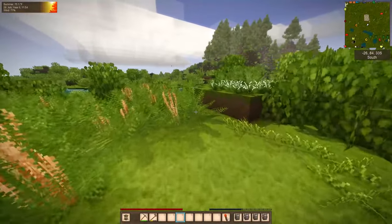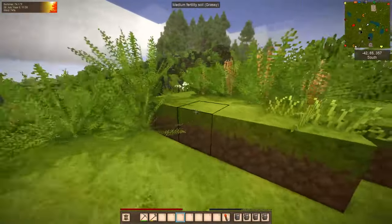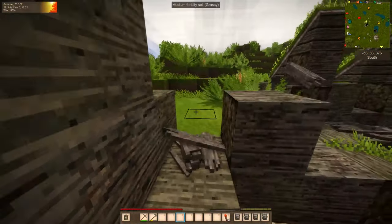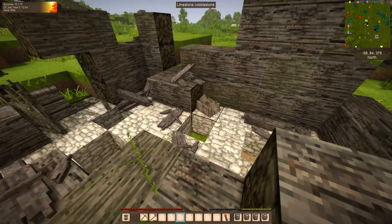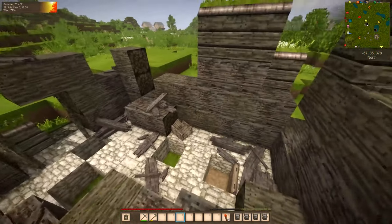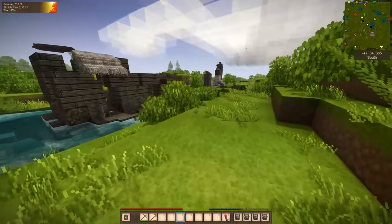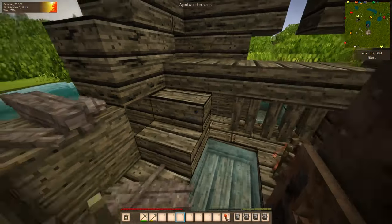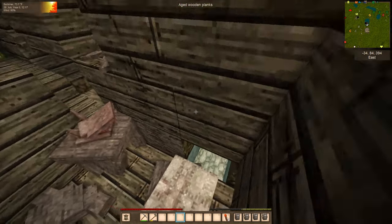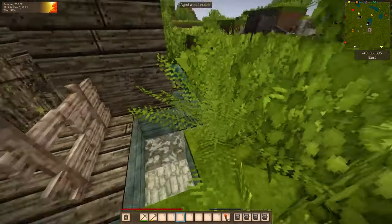Then we can start rebuilding this little village over here. There's a building here and it kind of feels like a meeting place - a tavern. That's what that feels like. It doesn't really feel like a home or a house. This one though - well, clearly it was a house because there's a bed right there. So maybe we'll turn that one back into a house.